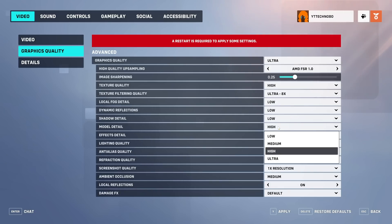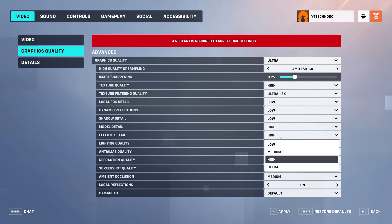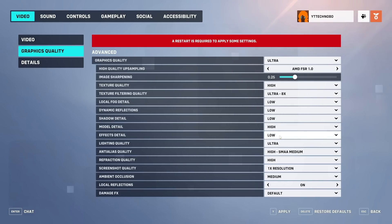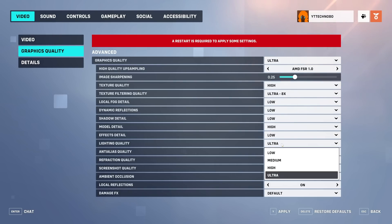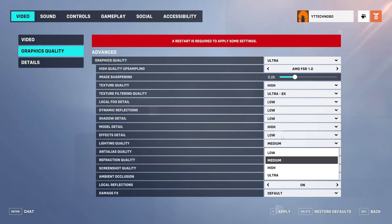Shadow detail can be set to low comfortably. If you really hate blocky textures you can remove shadows entirely with off, or set them to medium for smoother edges. Model detail affects VRAM usage — set this to medium or low on a lower-end graphics card, otherwise leave it at high. Effect detail is very situational; if you're losing FPS when lots of things are happening, lower this to low and see if it makes a difference. Lighting quality can usually be left on medium — small bits of dynamic lighting could cause major FPS drops on older hardware, so lower to low if you're really struggling.